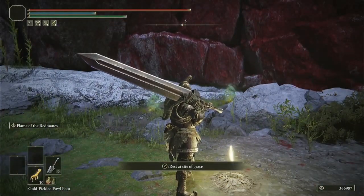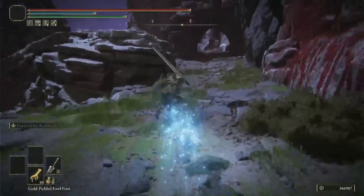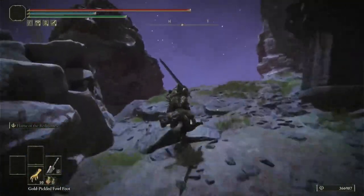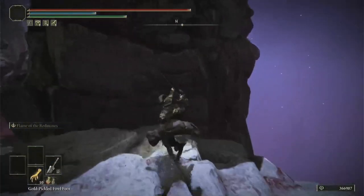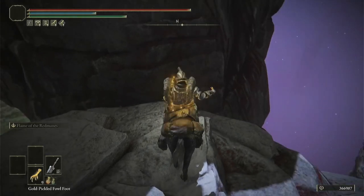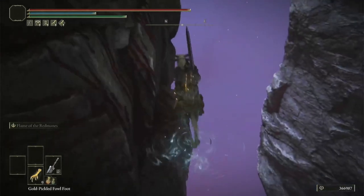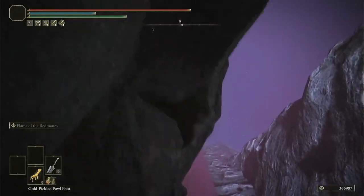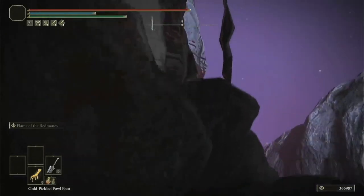So here's the Site of Grace. From this Site of Grace, we're just going to hop on Torrent and head up this hill. Make a left here and drop down here. This is where I recommend you take your Gold Pickled Fowl Foot if you want to use that. Now you just want to jump along the sides of this cliff and make sure to double jump from ledge to ledge until you get to the last ledge, and then double jump off into the void.